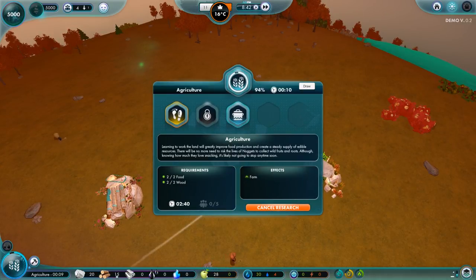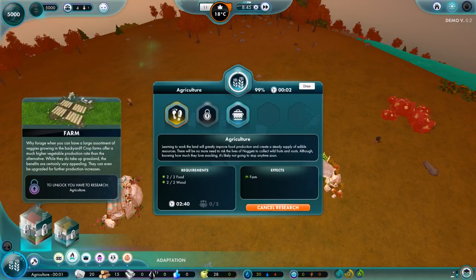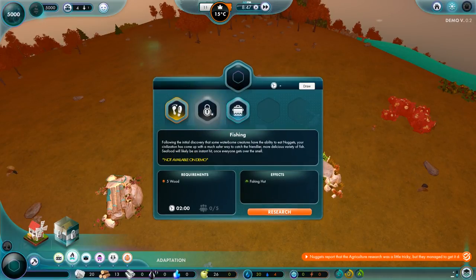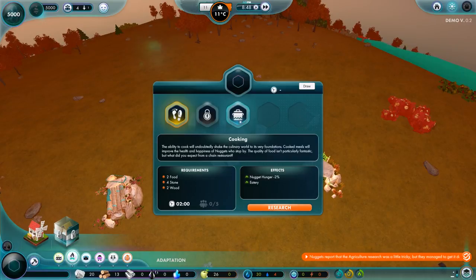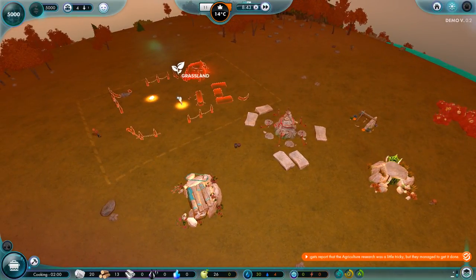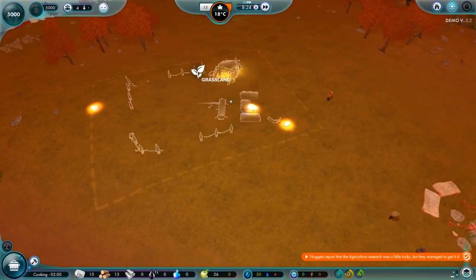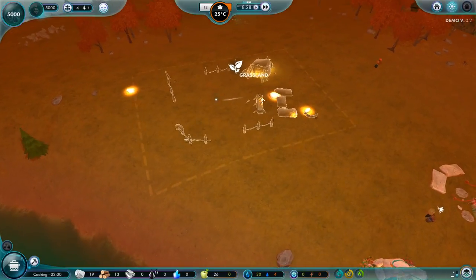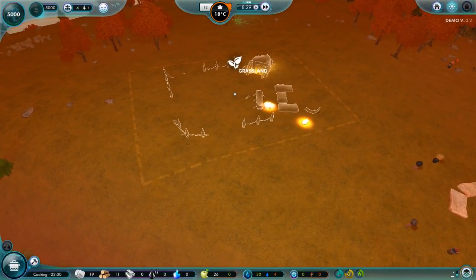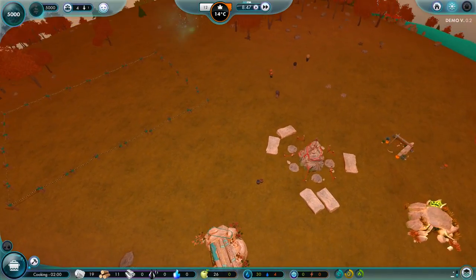How are we doing with agriculture? Twelve seconds left — so hopefully that means we can build some farms. Production — wood refinery, stone refinery, farm — there we go. Why forage when you can have a large assortment of veggies growing? The farm is pretty large actually. It seems to highlight the stuff it's going to have to edit. Rotating doesn't seem to be a thing yet. Let's place it — hopefully they'll all start working on that. I like the fact that you haven't got to really tell them what to do. I like that sort of level of autonomy.